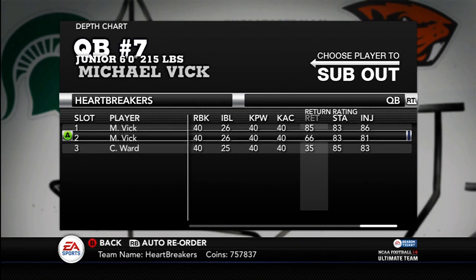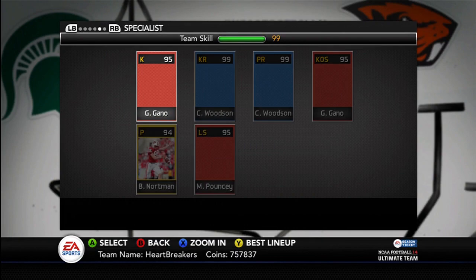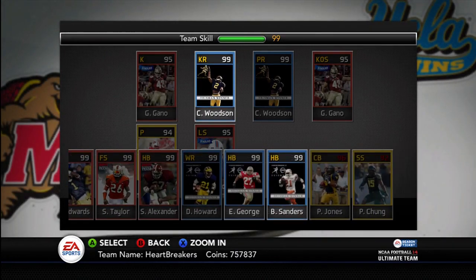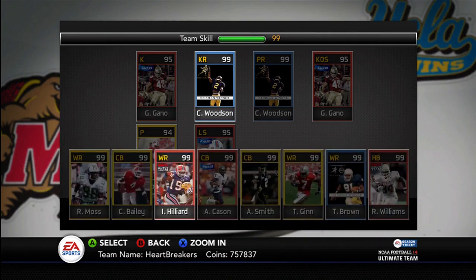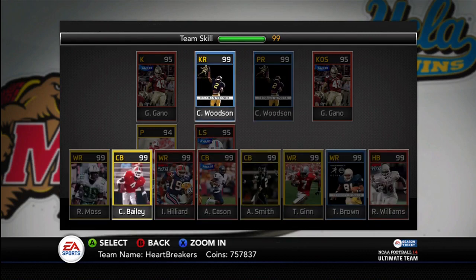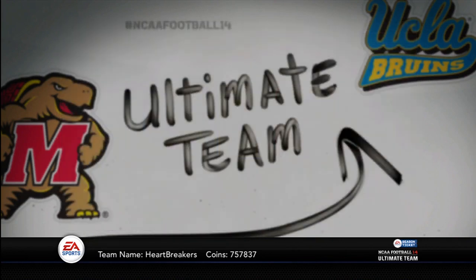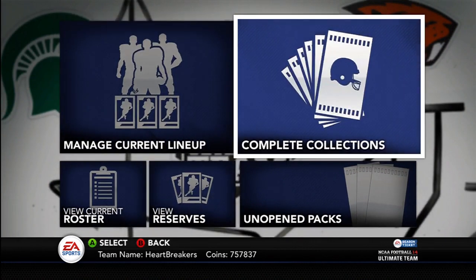He's an 85 return — you could actually return the ball with him. Can you actually? Let me look at this. Where is he? What is he as a returner? Oh, he's not even there — you can't even pick him. I did pick up Ike Hilliard today for about 30K. It wasn't that big of a deal; I didn't lose too many coins doing that. He plays my fourth wide receiver, so I don't know — it was kind of worth it.